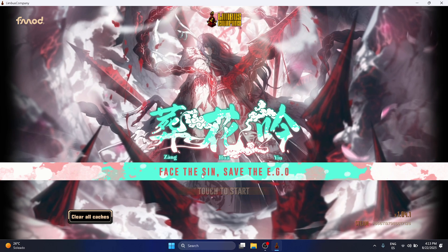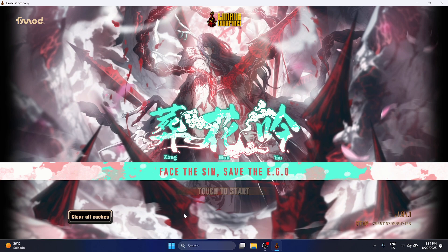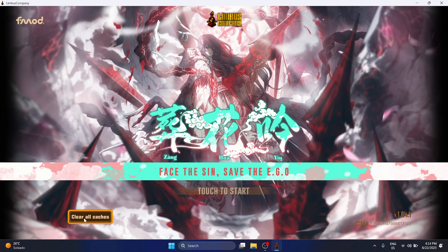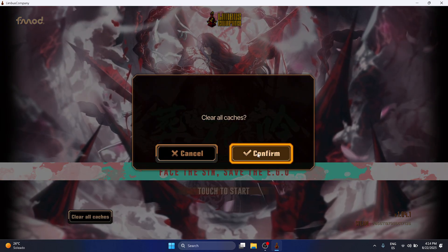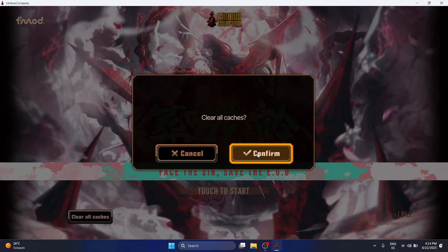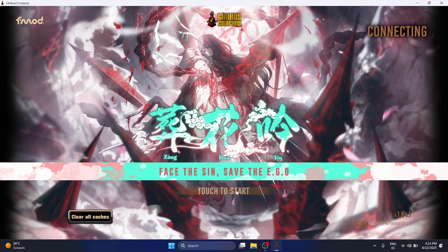When you first start the game and you have this initial download screen, I'm going to recommend that you click on the button that says 'Clear All Cache' and then click Confirm. Clearing the cache is going to force a full re-download of the game assets, but it does not delete your account data. So keep that in mind.